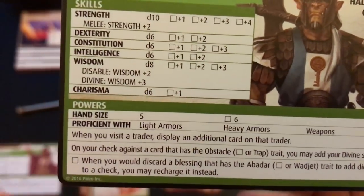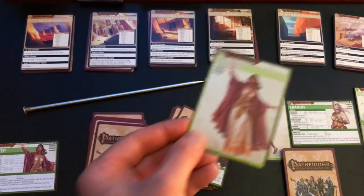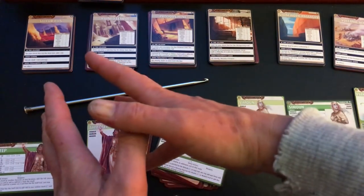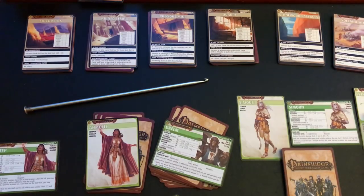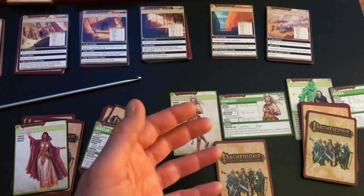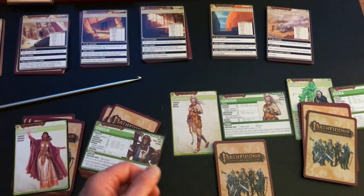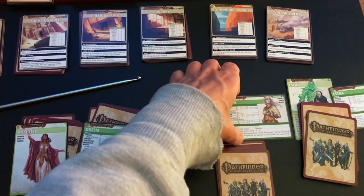His strength he's rolling a d10, his other skills and powers are listed here. I'm playing with this female human Magus. They all have a little description of where they come from, who they are, and then this is their character card that you'll be moving into various locations as you play. You can move — everybody can be in the same location, or you can split up the party any way you want.